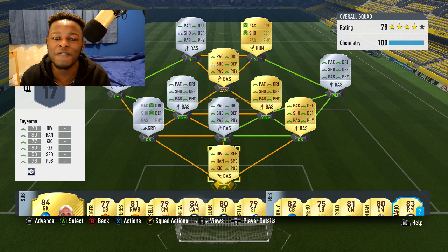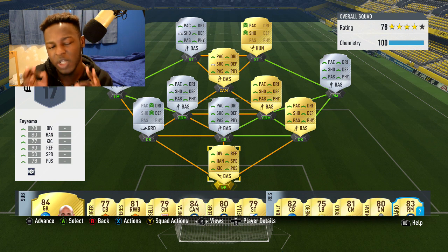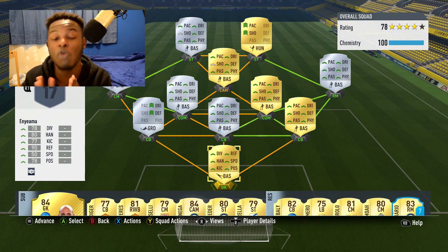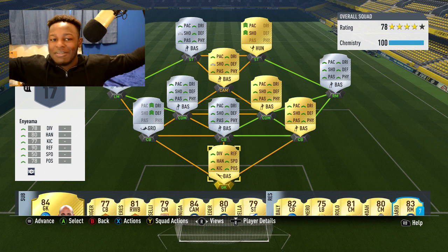For anyone who wants to build this exact team, it'll cost you anywhere between 15 to 17k coins, and for PS4 players it'll probably cost 20k at most. I've experimented with some of the positions players are in, but overall I've loved using this team — I've enjoyed it and had a great time with it.